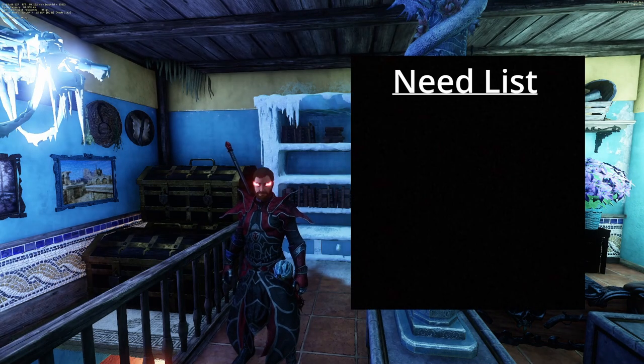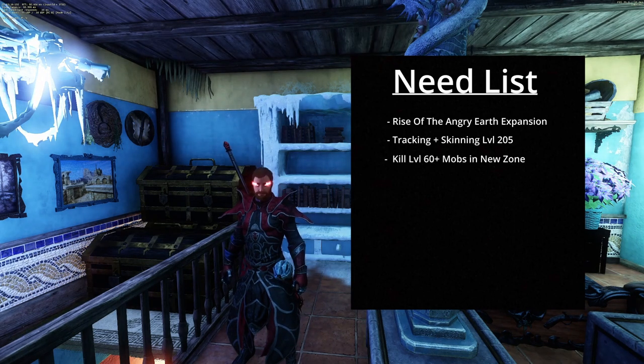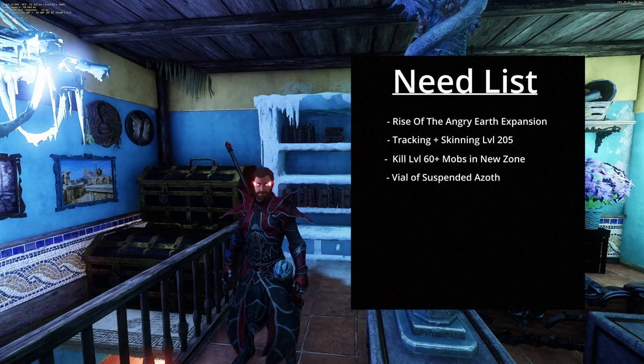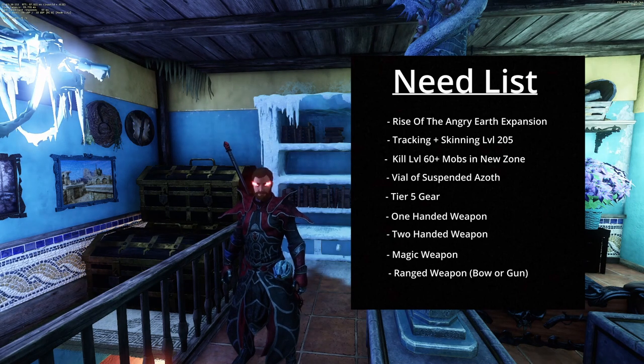What you're going to need for this is the Rise of the Angry Earth expansion. You're going to need your tracking plus skinning leveled up. You're going to need to be able to kill level 60 plus mobs in the new area. You're going to need Vials of Suspended Azoth, Tier 5 gear to salvage, a one-handed weapon, a two-handed weapon, a magic weapon, a ranged weapon, and the trophy for this Season.